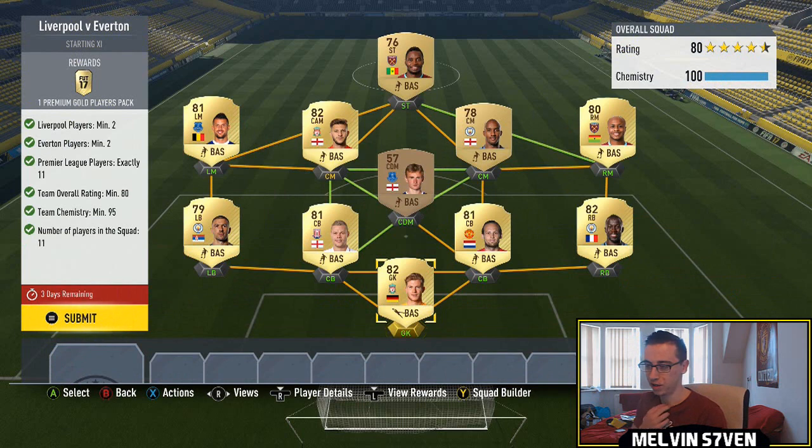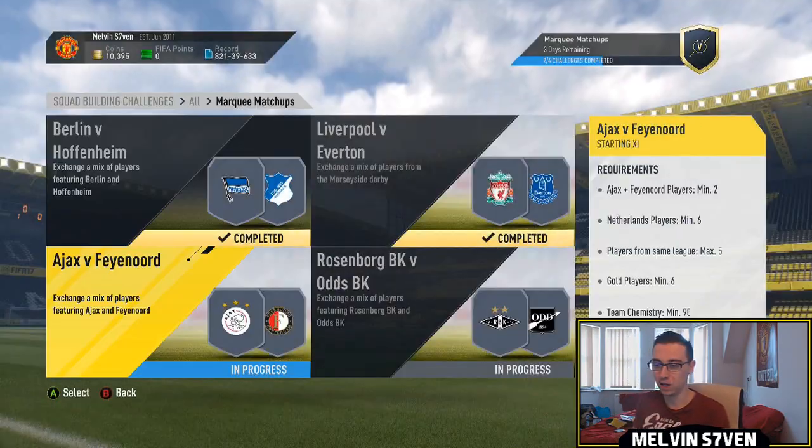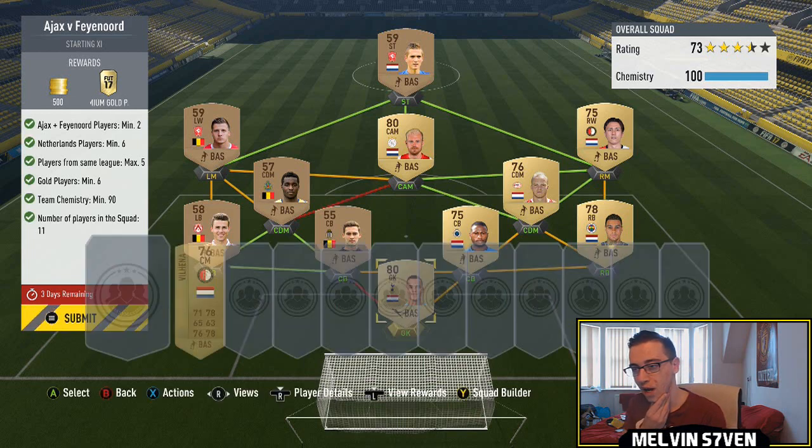Then we move over to Liverpool versus Everton. You get a 25k pack for this — 80 rated Premier League team. You need 11 Premier League players, two Everton, two Liverpool players. Because I did the Harry Kane SBC it cleared my club of Premier League players, so I've had to get a bronze guy in there, but surprisingly I've still got an 80 rated team. We've got Karyas, Lallana, Marias, and I think it's Connelly. Very standard stuff, easy as you like.